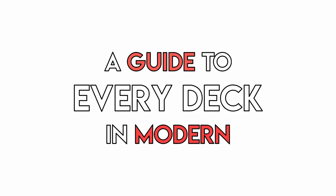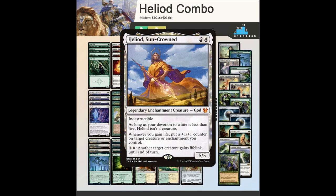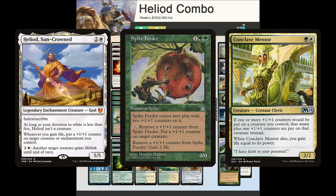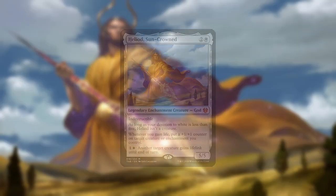Welcome to a guide to every deck in Modern. Today we're looking at Heliod Combo. Heliod Combo is a creature-centric combo deck in the same vein as decks like Yawgmoth. It seeks to use Heliod's Suncrown in combination with Spike Feeder to gain infinite life, or use Walking Ballista to deal infinite damage, or Spike Feeder plus Conclave Mentor to deal infinite damage. There are three combos in the deck but all involve Heliod.